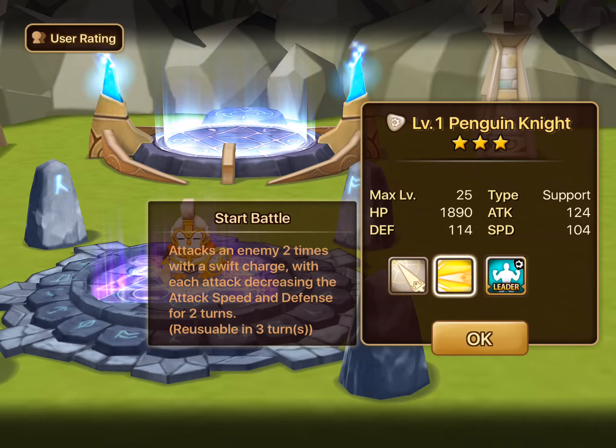Then he has start battle — attacks an enemy 2 times with a swift charge, and each attack decreases the attack speed and defense for 2 turns. Decreasing the defense is a very, very good debuff. Lowering attack speed can be useful — it's usually only good against monsters that have speed scaling attacks, so if they get an attack bonus based on their speed, this usually helps really well.